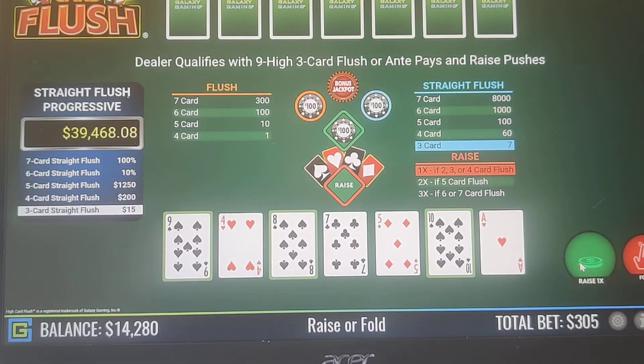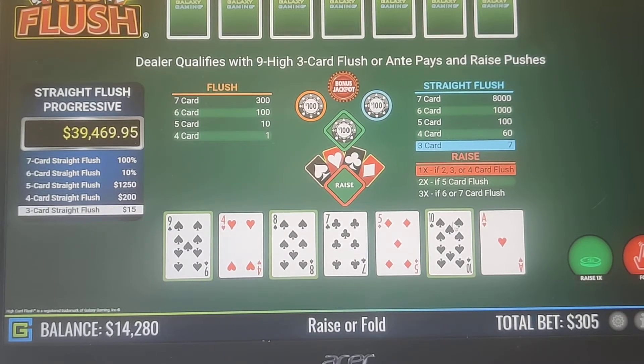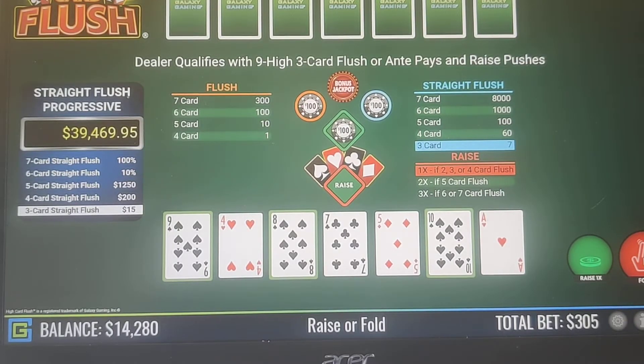Games like this and Mississippi Stud — you can't be afraid to fold because it comes with the territory. So you have the 8-9-10 straight flush — it's not a Jack-9-6 or better, so we're going to fold. But keep the straight flush 3-card on the side bet.